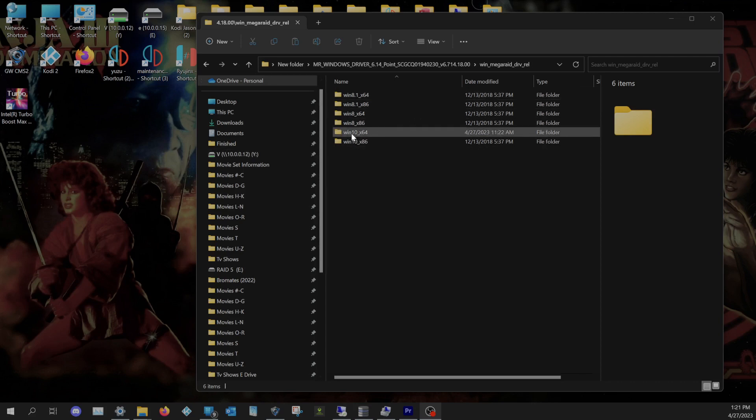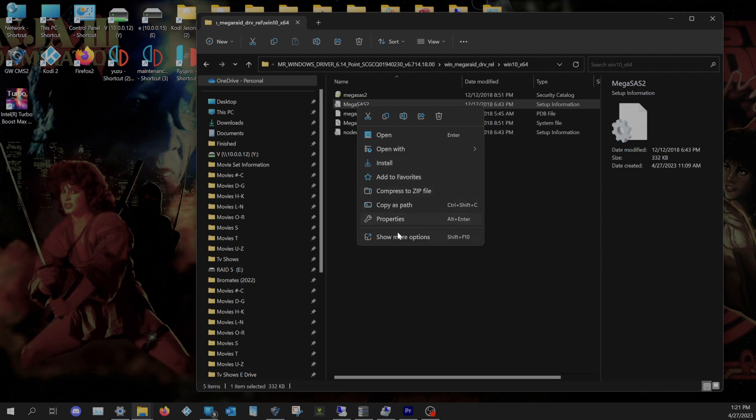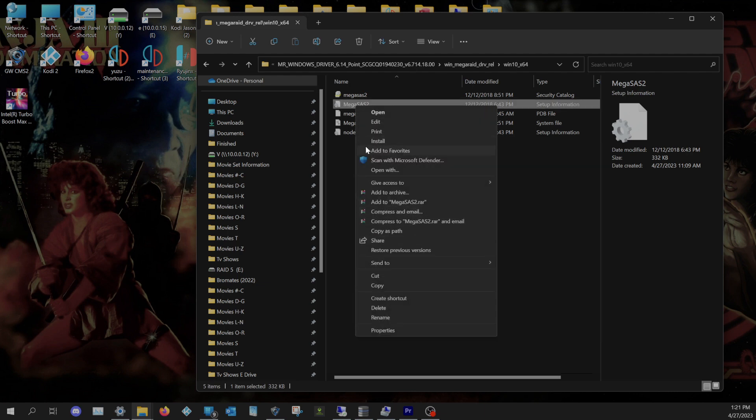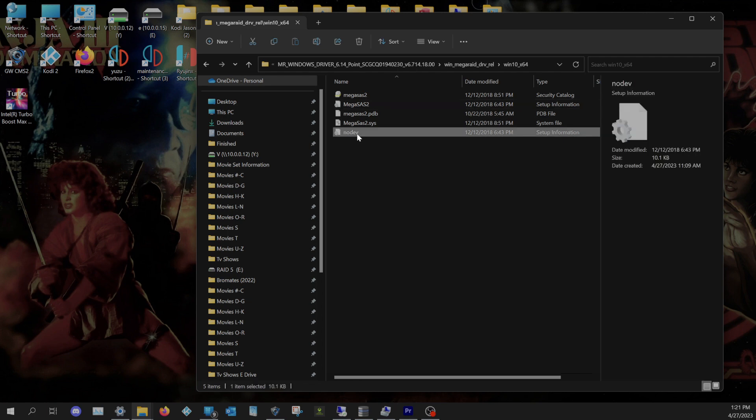Here's the folder - Windows 10 x64 is probably what everyone's going to want. Take note: in here there are actually two drivers. If you're not familiar with this type of driver, there are setup information files you can right-click on and install - on Windows 11 click 'show more options' then install. There's two of them: there's a 'no dev' meaning no device. The no dev is the one you want to install if your RAID card is not physically installed in the computer.